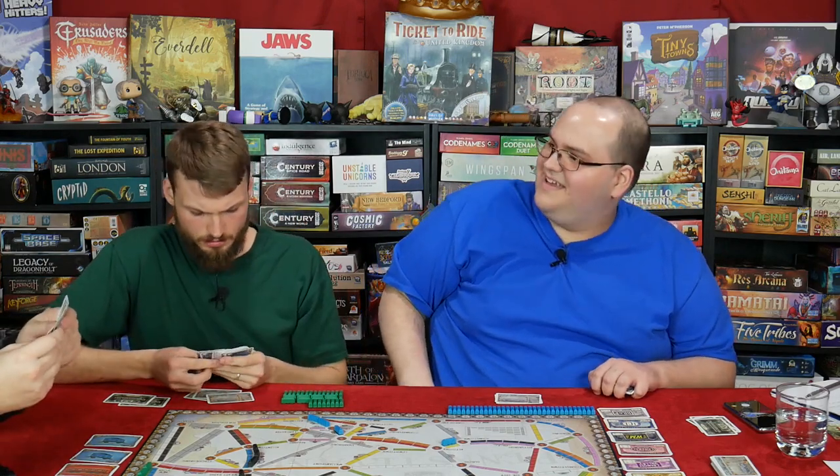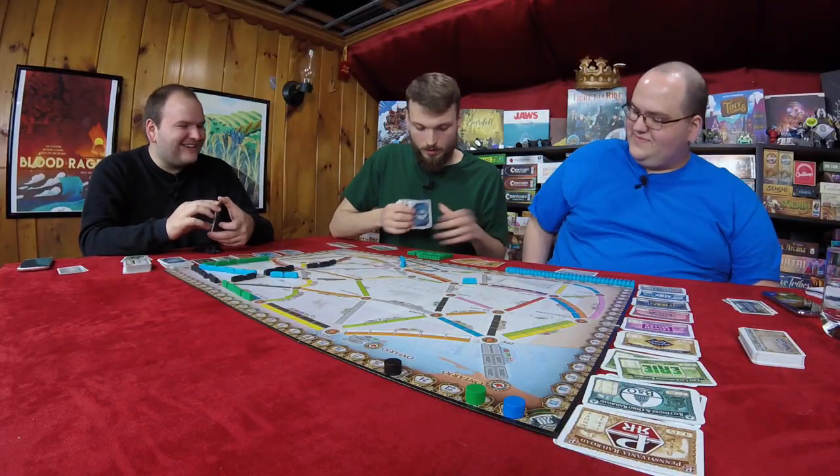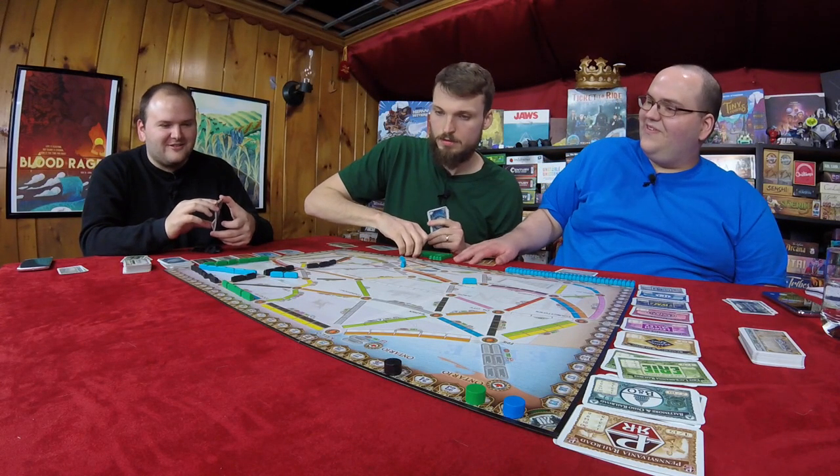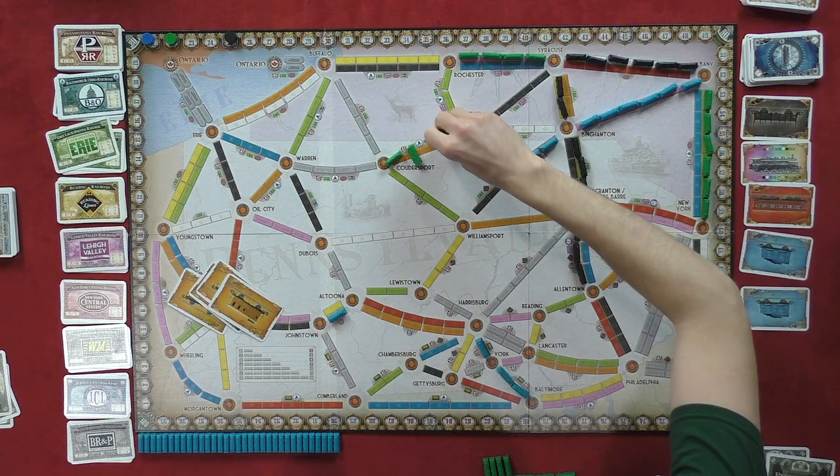Can you connect Syracuse? Got the Elmira route right there. I don't think I can do it now. I feel like whenever we play Ticket to Ride, Graham is the first one to get cut off. I've got to figure out how to do it. Graham, what are you doing? I'm going to play four orange. Coudersport to Elmira — I've never heard of Coudersport.